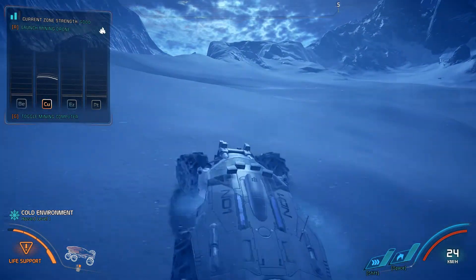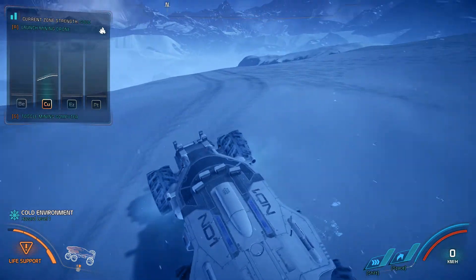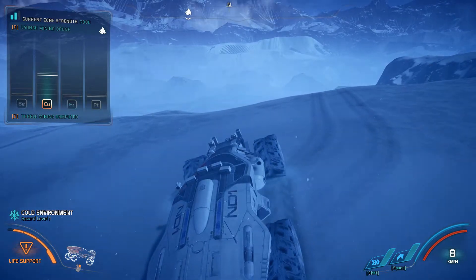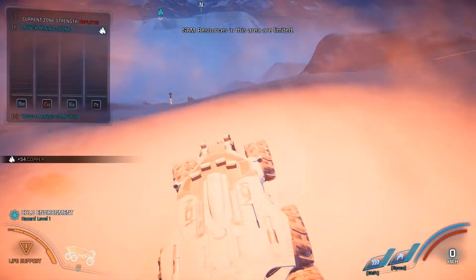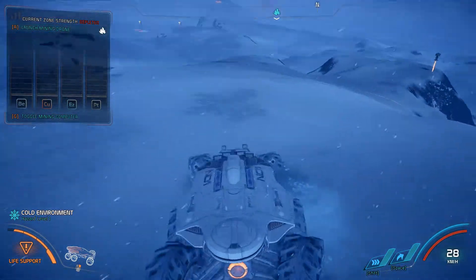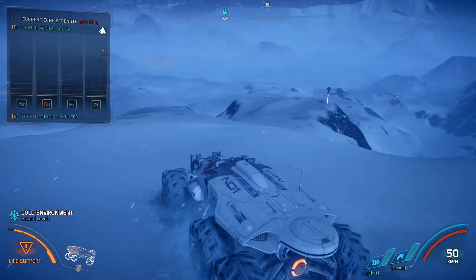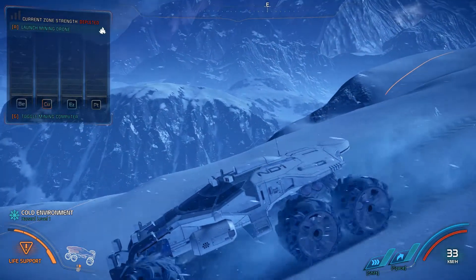You will hit a point where the zone is completely mined out. As you can see, my current zone strength in the top left says good. I'll launch another drone — okay. Now it's depleted, so this mining zone is toast. But I got myself some good resources there, so that's how mining zones work.